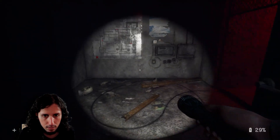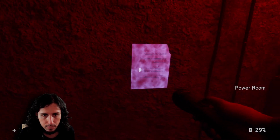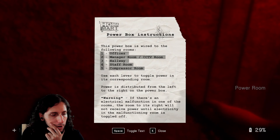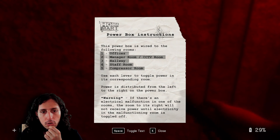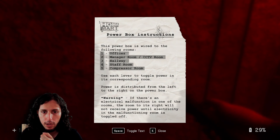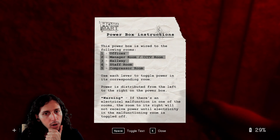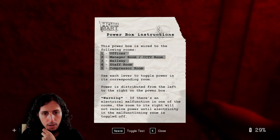This is the power room, finally. Power box instructions: this power box is wired to the following rooms — Offices, Manager room, CCTV room, Hallway, Staff room, Compressor room. CCTV room is where we need the power. Use each lever to toggle power in its corresponding room.